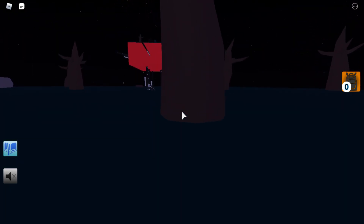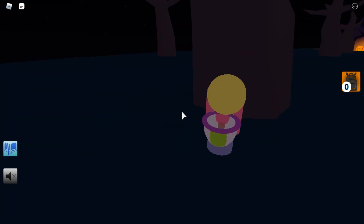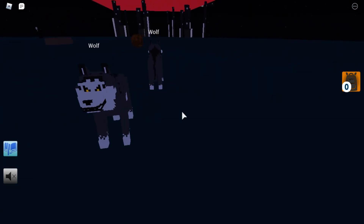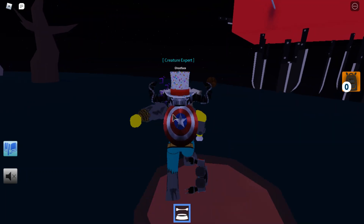By the way, the designs on the toilets have changed to looking like this. To get the bone, you're going to need to grab it off the dog, because you'll need the wolf suit on.